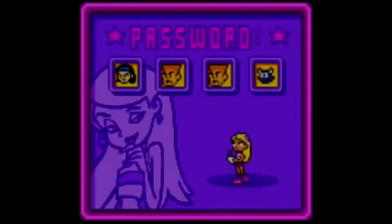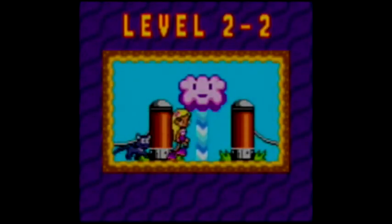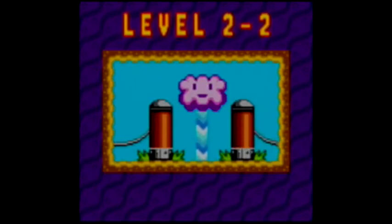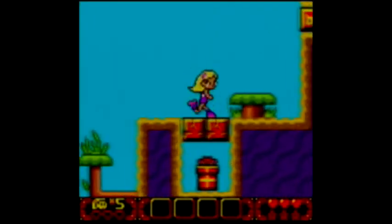Password for level 2-2, which happens to be pretty much antagonist characters in Salem. Anyway, next level, shall we? 2-2. I can't quite remember level 2 very well — I remember more or less level 3 and 4 better.